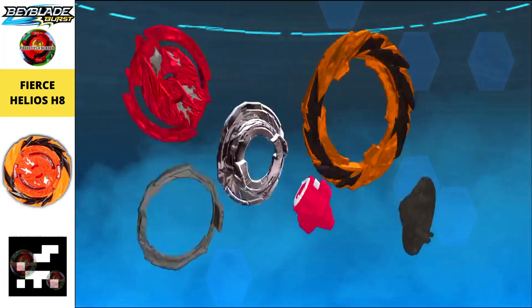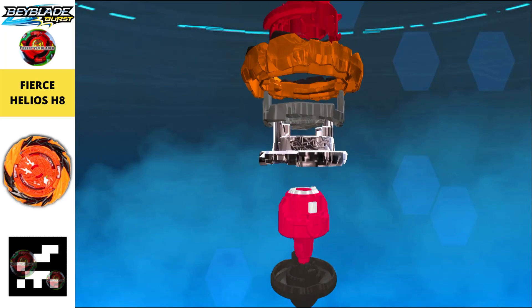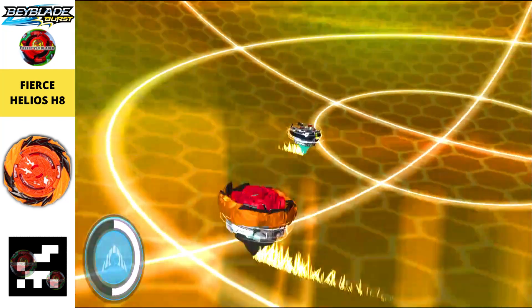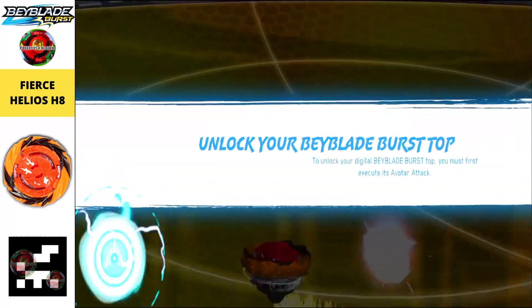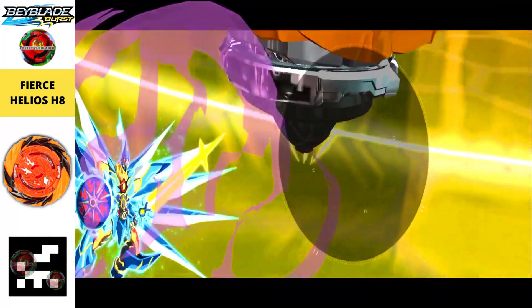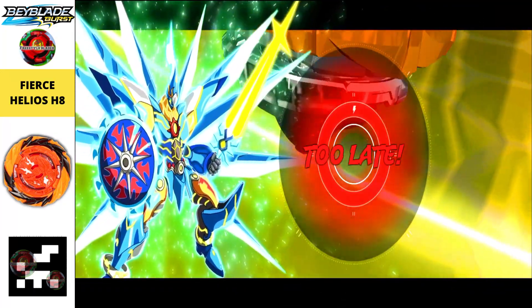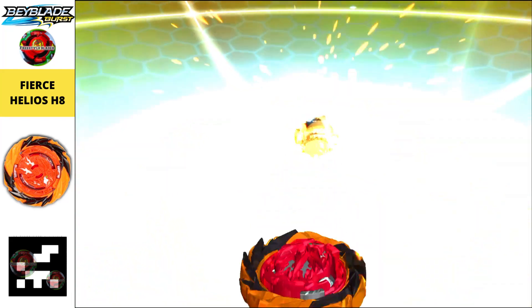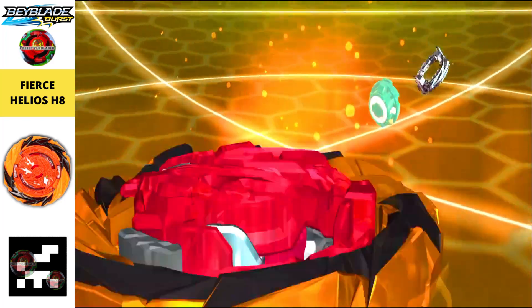Moving on to the next one, we finally got the final beyblade from the Beyblade Creature set, and this is Fierce Helios. The outer layer is Fierce and the center part is Helios — that's why the beyblade is called Fierce Helios. It looks pretty cool, and these are all the QR codes in this video.